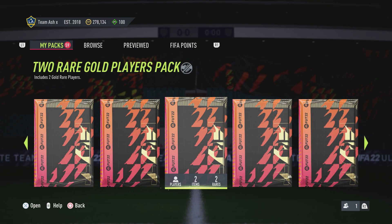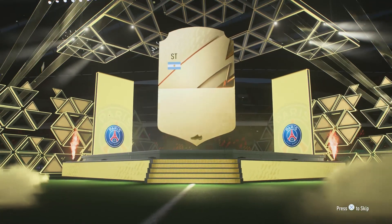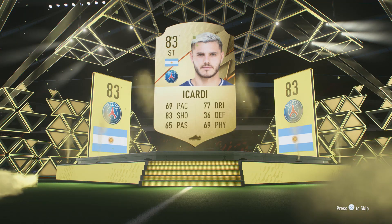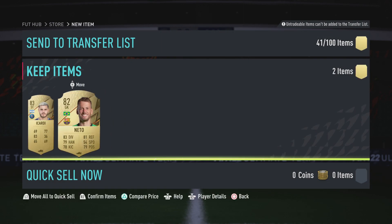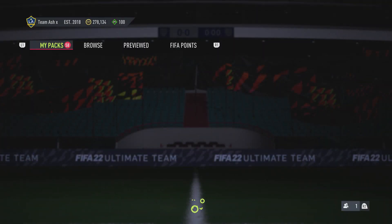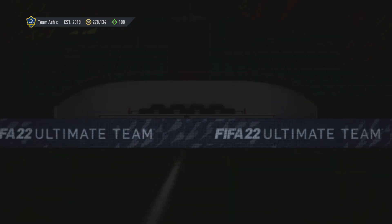Alright guys, let's not waste any time. Let's get straight into it. Here comes the first two rare gold players pack. That's a decent start — Icardi, 83, we'll take that first board of the day, and we get Neto. So that's actually not a bad one. We'll take that. These players aren't really useful at the moment, but they will be as we go throughout the year.